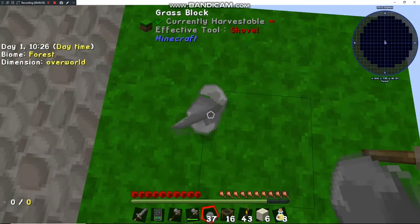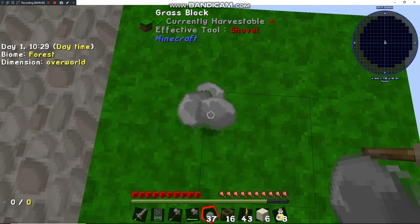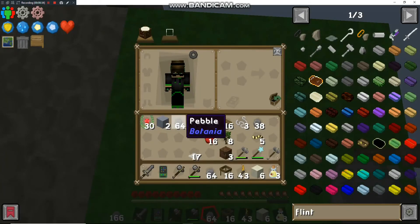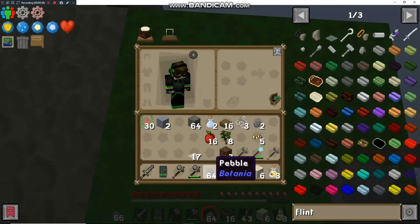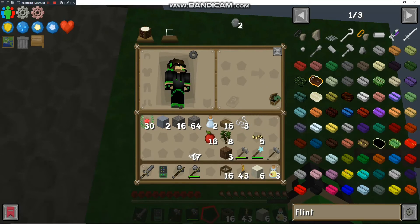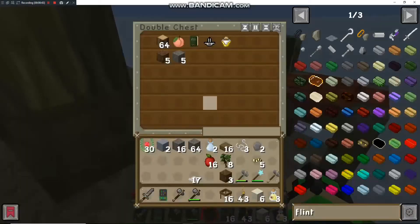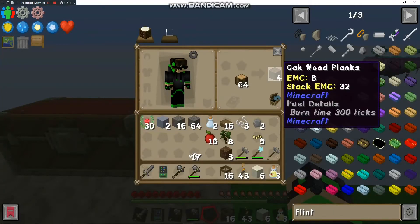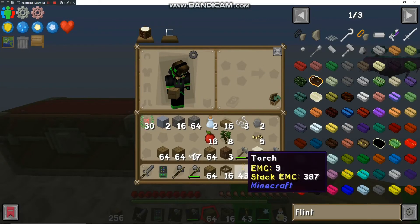We're going to go ahead and get a ton of cobblestone. I know it's super fun watching me right-click the ground, but we'll get a little bit of cobble here. A little bit more than a stack — we'll keep those because this grind will pretty much never end.